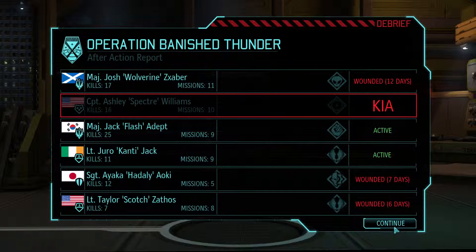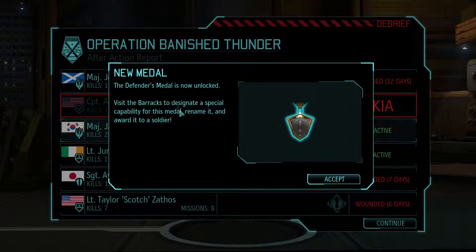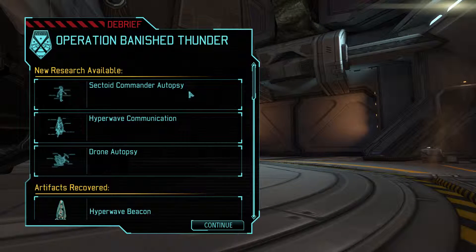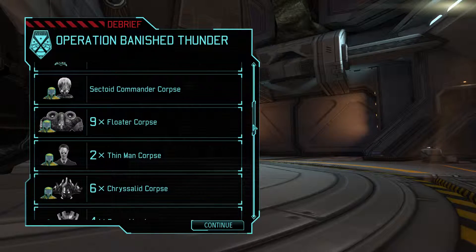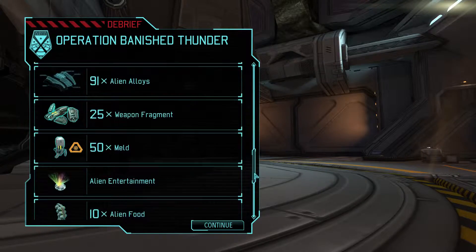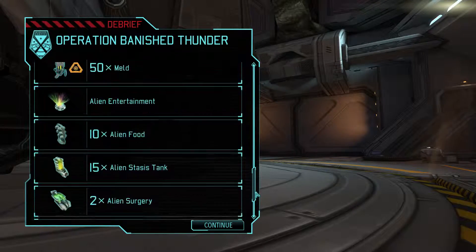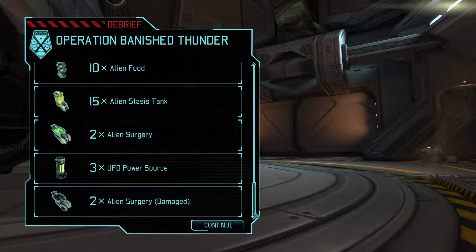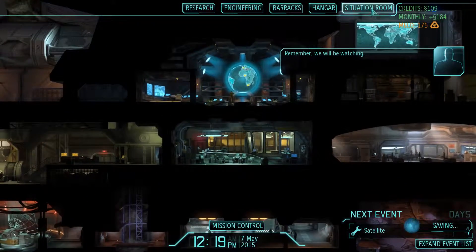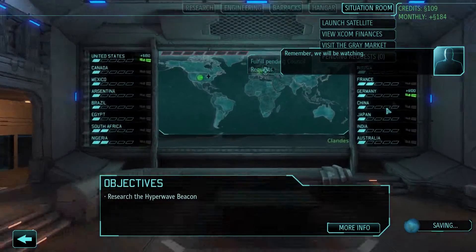On that note, we lost our first soldier. We got the Defender's Medal. We need a sectoid commander autopsy, research hyperwave communication, and a drone autopsy. We recovered the hyperwave beacon, some cores, a bunch of alien corpses, 83 Elerium, 91 alien alloys, 25 weapon fragments, 50 Meld, some alien entertainment, alien food, six stasis tanks, alien surgery, UFO power sources, and a couple of damaged alien surgeries. And we get worldwide panic decreased by two. That's looking much better.